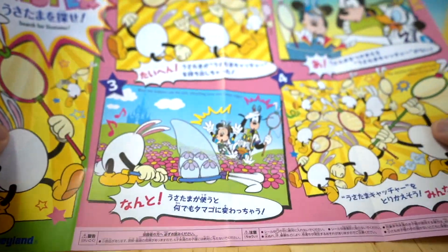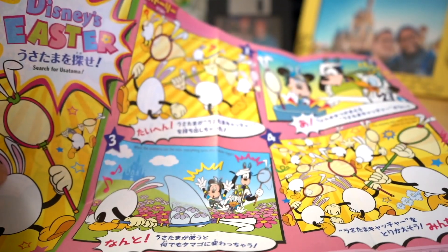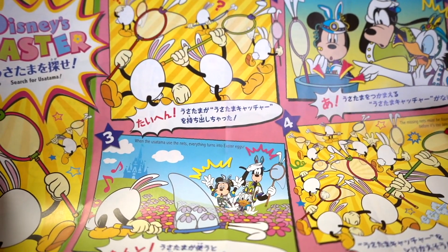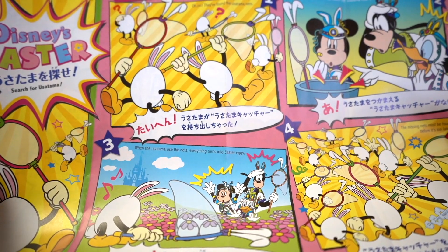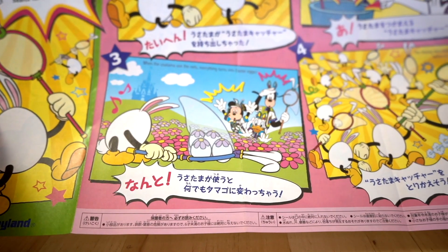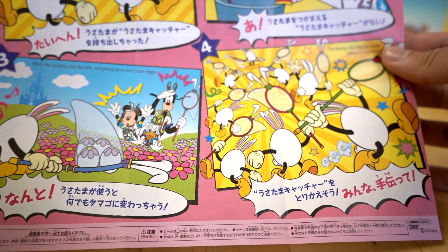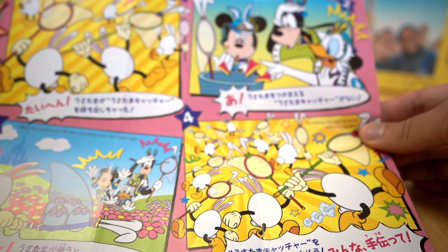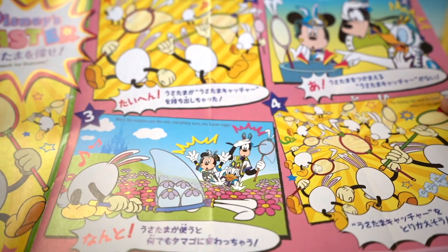It's actually in English, which is really cool. This gives a quick overview of the Usa Tama. They have a 'Usa Tama got loose' theme and they have little nets. Every time they catch eggs, the eggs turn into Usa Tama. So you have to go through the park and find the Usa Tama that have the nets.